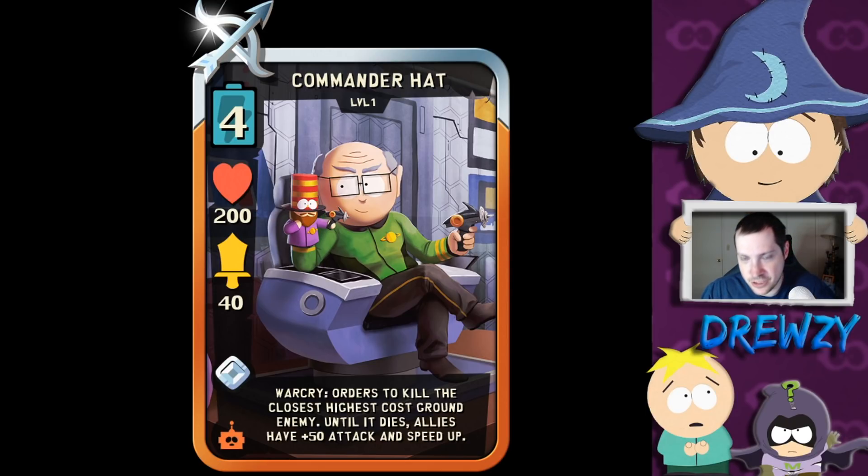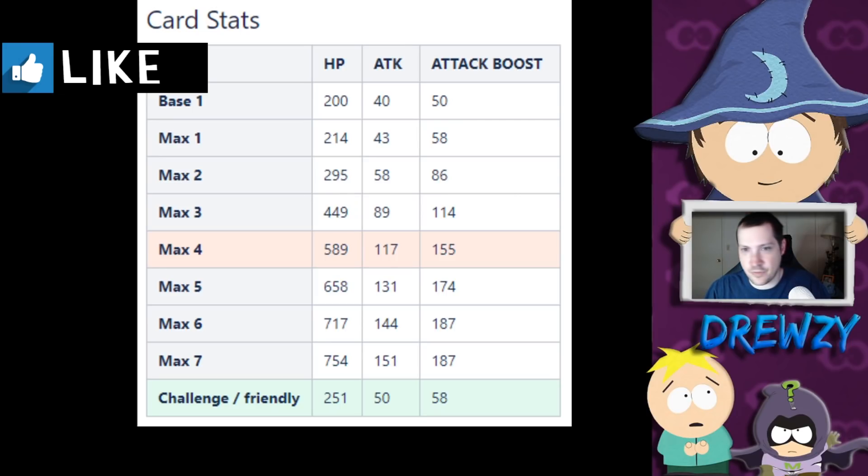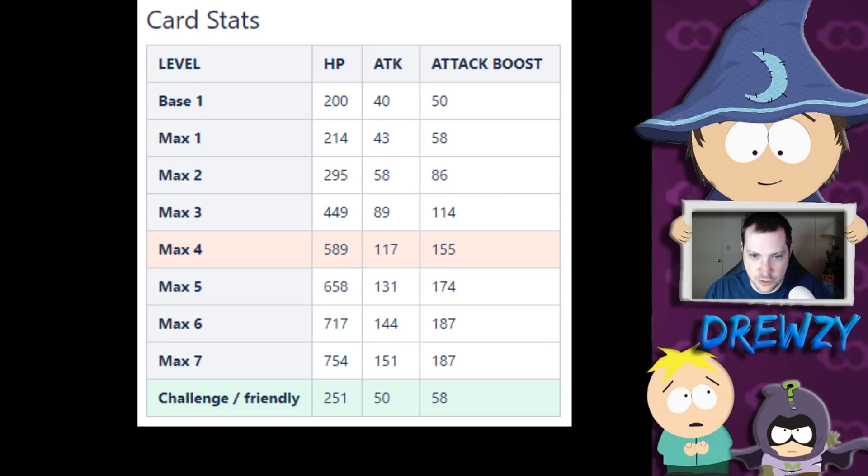The stats look fairly solid for a range card — 200 base health is pretty solid, decent cost, and we'll see how good the ability is in-game. At base level 1 it's 240 health and 50 attack. Max level 5 is the best usual stats you'd want for an epic card: 658 health, 131 attack, and 174 boosted attack with a speed boost. The rest of the level stats are 251 health, 50 attack, and 58 for the boost.